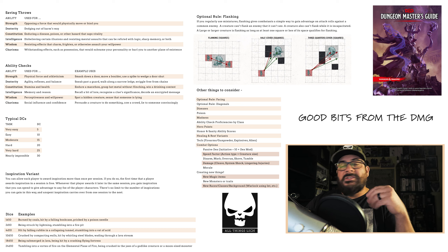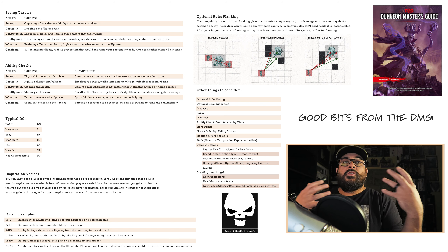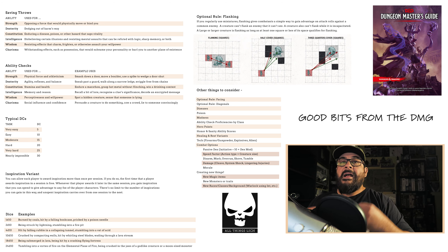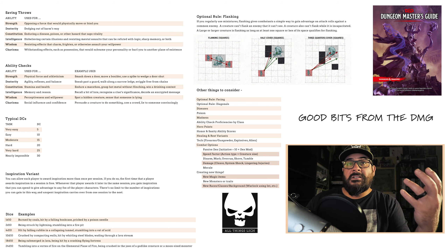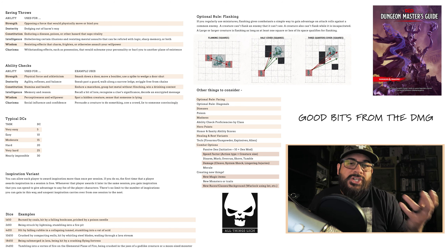There are healing and rest variants: maybe not being able to use hit dice to heal, or a gritty realism variant where a short rest is eight hours and a long rest is a full week, or an action-arcade style where a short rest is five minutes and a long rest is only an hour. The DMG provides some details on how to handle each option so you're not just making things up.